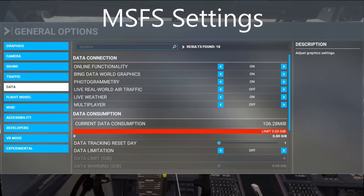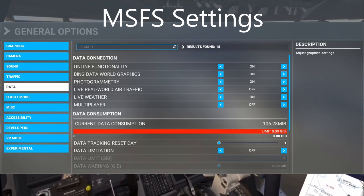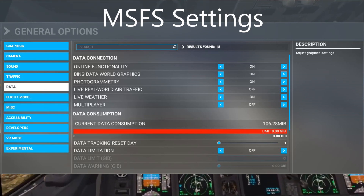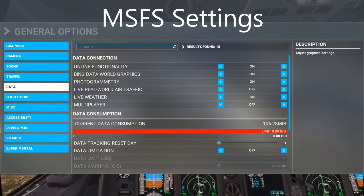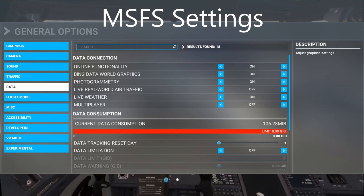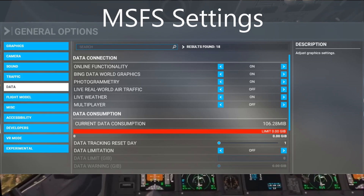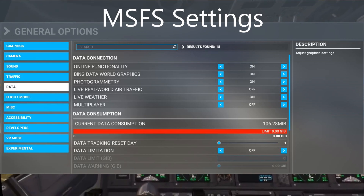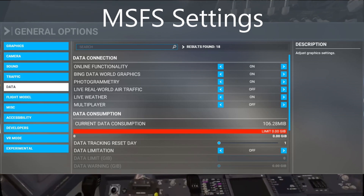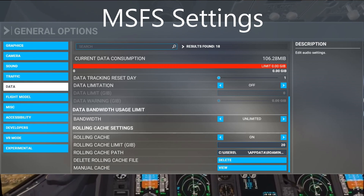In terms of data settings, I've got online functionality on with Bing data streaming. Real traffic is off, live weather is definitely on, and multiplayer is off because I only fly on VATSIM. Rolling cache is at 20 gigs with unlimited bandwidth.